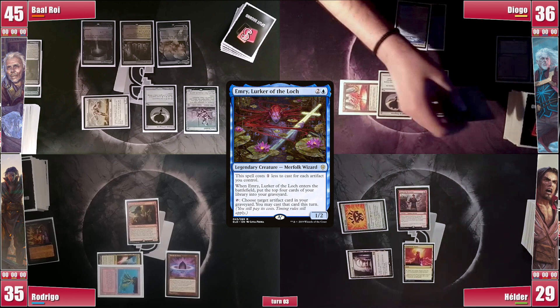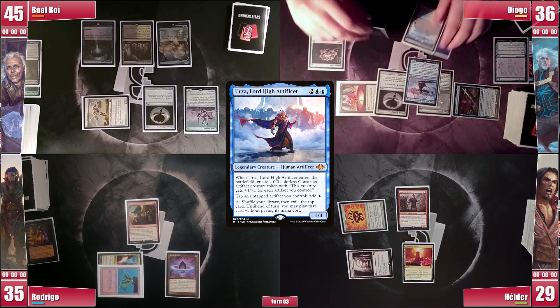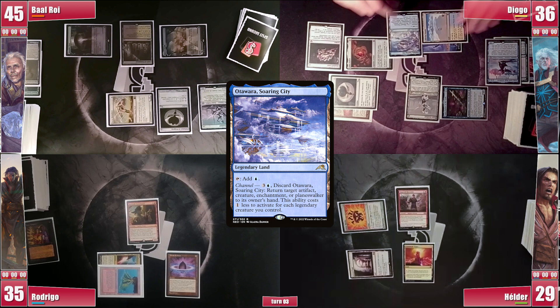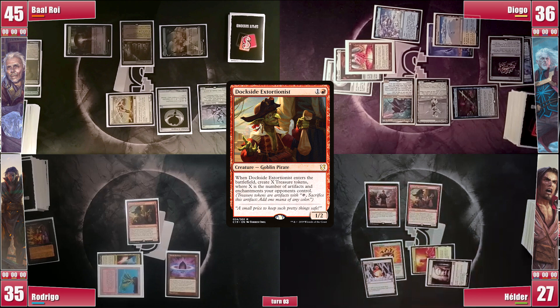Diogo then casts a Jewel Lotus and follows it with Urza, Lord High Artificer. In response, Baal casts a Mana Drain. Sentinel triggers and Diogo draws, but he can't fight over it, so he plays Otawara, which he wanted to keep in hand after having both Urzas in play. He now casts his other Urza, cracking his Lotus and passing the turn. Elder plays Crystal Vein and casts his Dockside Extortionist — everyone passes priority and he creates 7 treasures. He now puts a Wheel of Misfortune on the stack, and players mention voting higher than his life total.